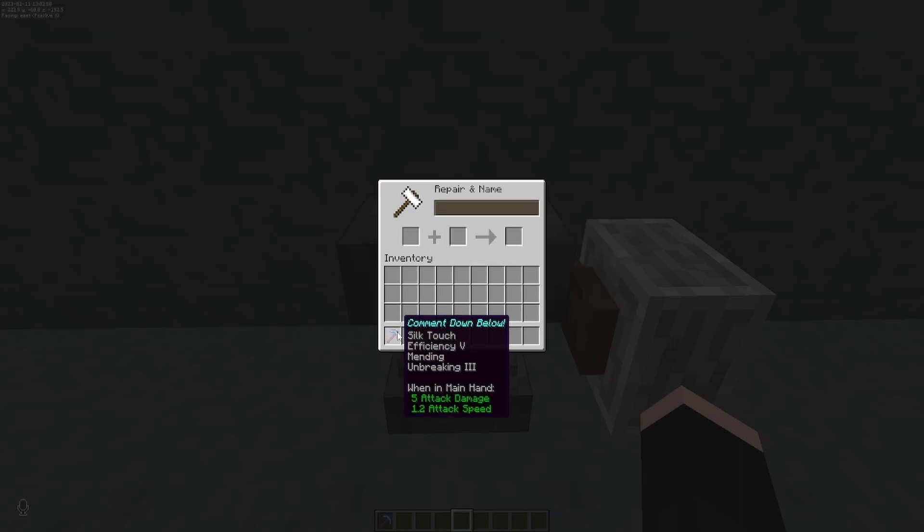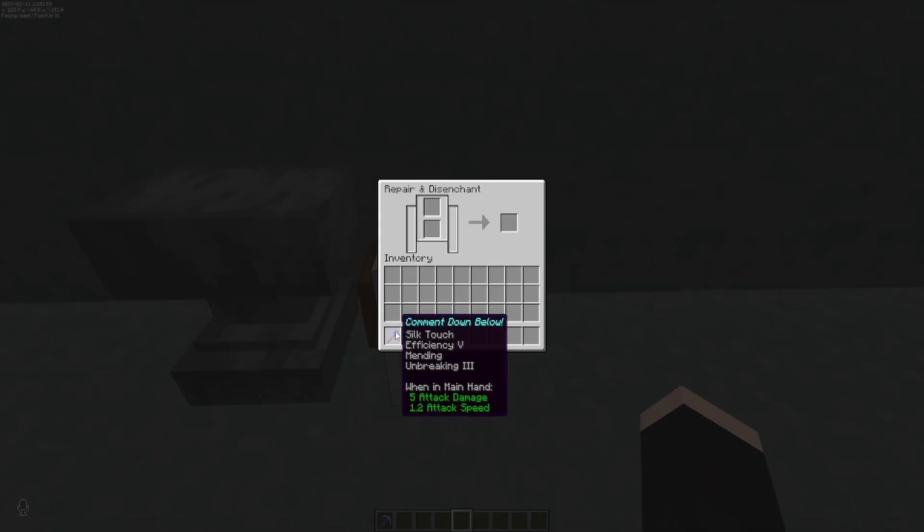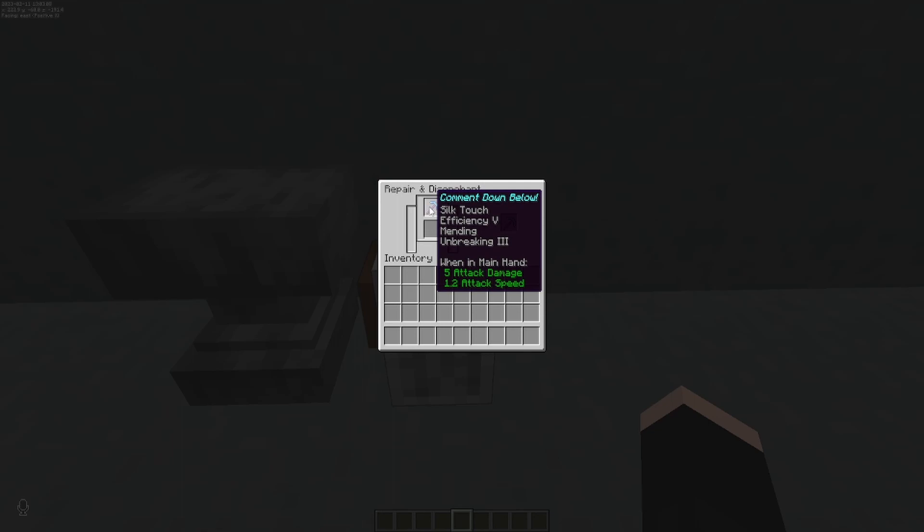If you find a pickaxe that you don't really like the enchantments on but you want to keep the pickaxe itself, just go ahead and throw that in a grindstone to remove any of the enchantments. You will get experience back from it, so if it's a fully repaired tool then you will get a lot of experience. But you can't take those enchantments and put them on a book.